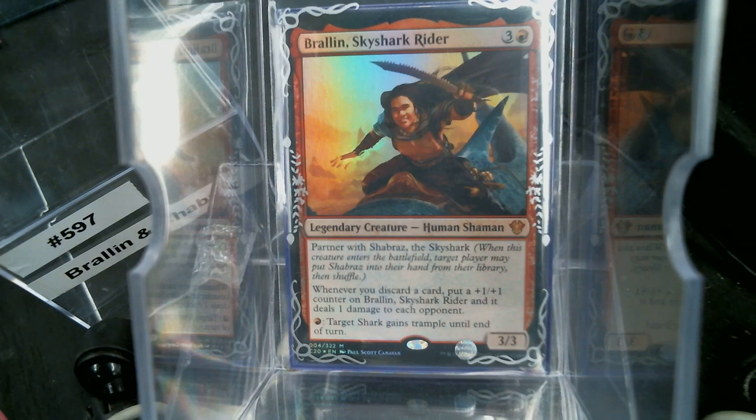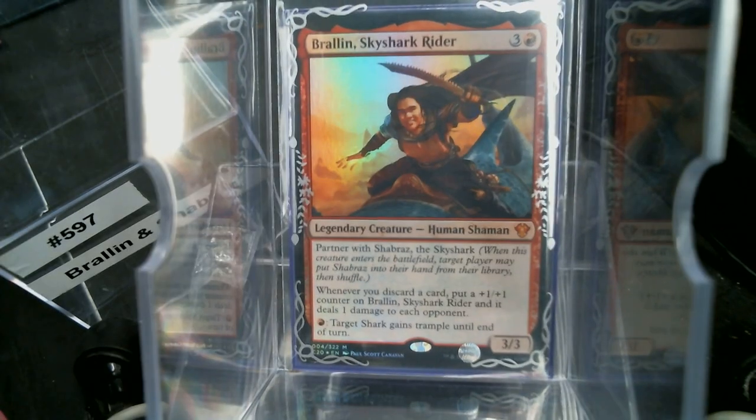Welcome back to Cure of the Common Game. Today, in deck number 597, we're talking about Brawlin and Shabraz. These are partner commanders. Brawlin is red and, of course, Shabraz is white and blue.